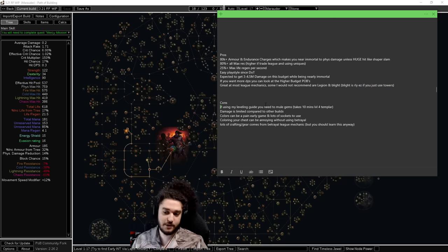Cons: if using my leveling guide you're going to want to mule gems. A lot of people don't like this, but we only mule to level 4 and it takes under 10 minutes. Damage is limited compared to other builds — we cannot scale crit multi, we cannot scale penetration. It is more than enough to clear all content, but there is a big difference between getting your four void stones and doing ubers.